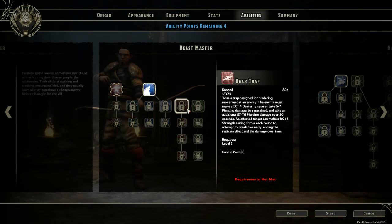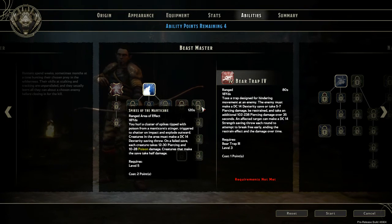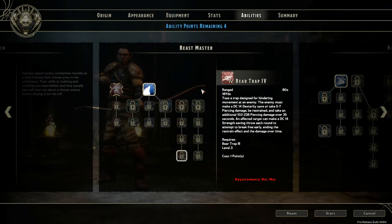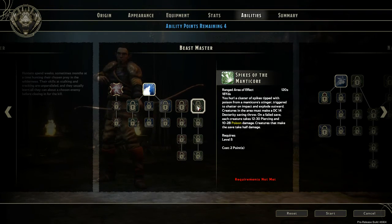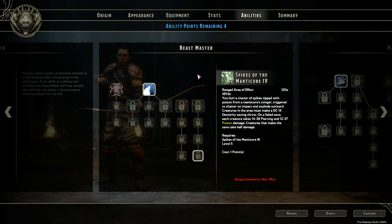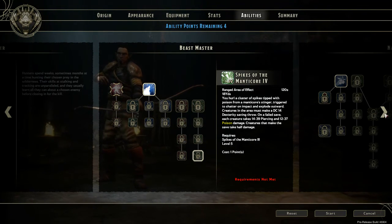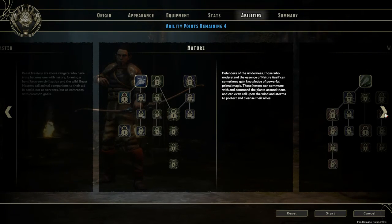Then we have the Bear Trap. The enemy must make a DC 14 Dex save. It's really good for restraining someone and doing some good damage — it's a Bear Trap, it's going to do what it's supposed to do. You just have to make sure you toy with people and make them come to you. Spikes of the Manticore is just some good poison and damage over time. Be wary, though — there are a lot of people who enjoy undead, and poison doesn't really affect undead very well, or dwarves.